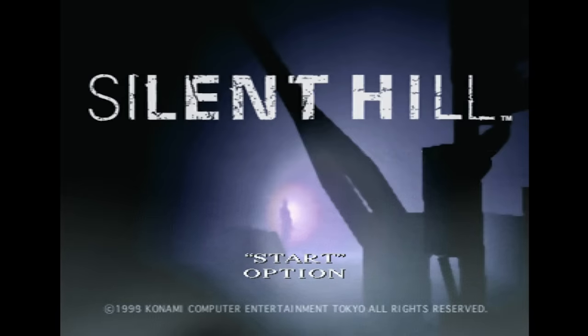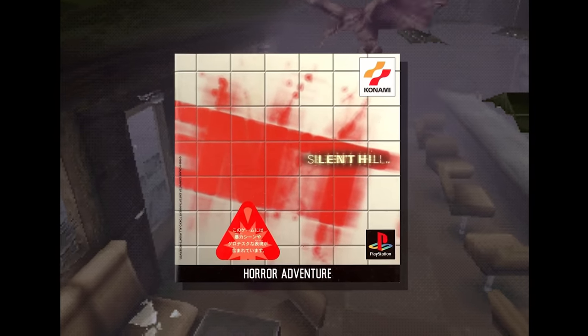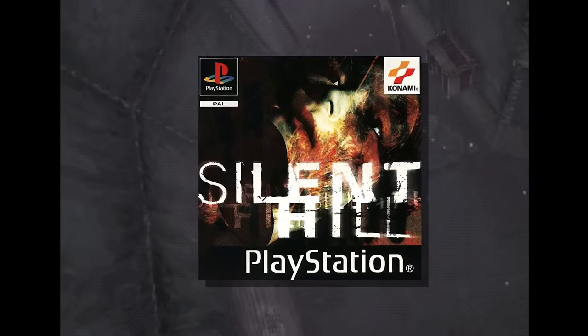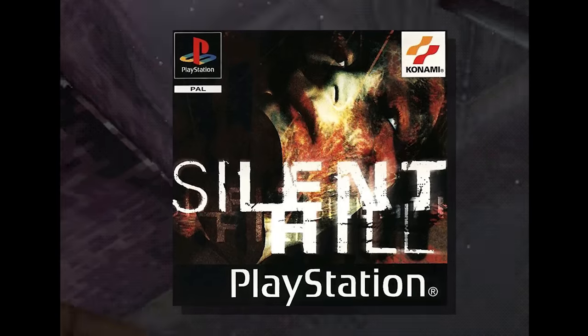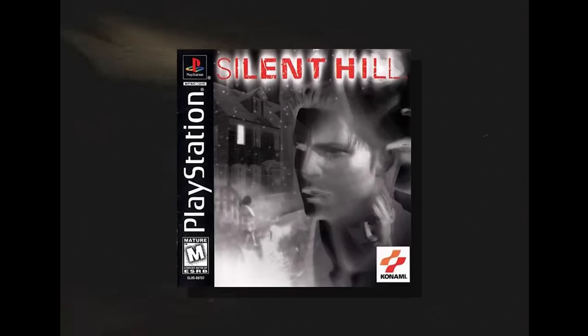Silent Hill, another Konami series, has also been an interesting study in box art. I challenge you to figure out what's happening on the cover of any region's version of Silent Hill 1. The Japanese box is the end of the word 'silent' smeared across some tiles in blood. The Euro one is Alessa, just really messed up and distorted — she looks like a mannequin or something, the spooky girl from the game. But it's the American one where I gotta ask some questions. It's the protagonist Harry Mason, but as a ghost, with two other characters' faces — one up here and the other in his neck.